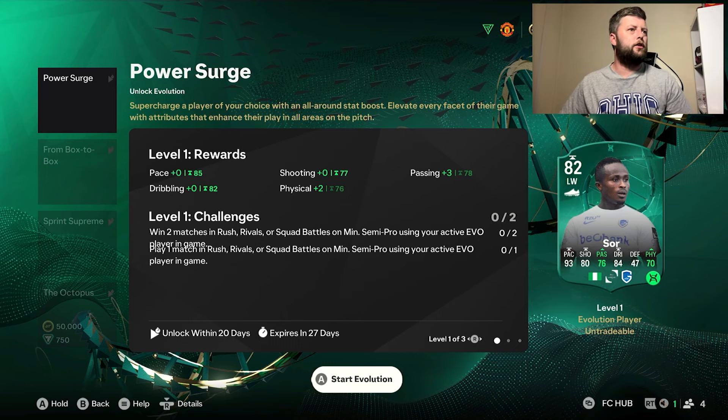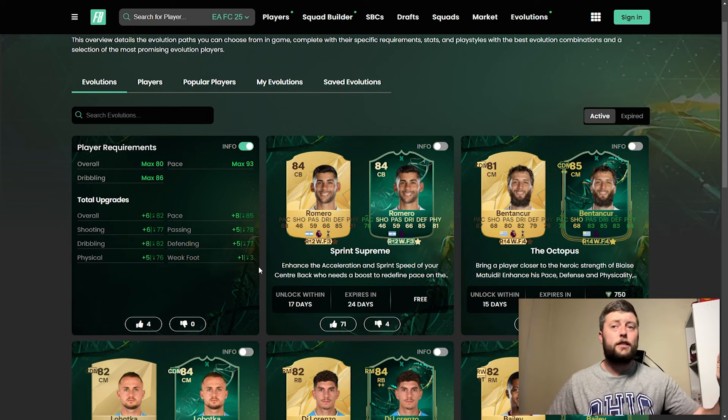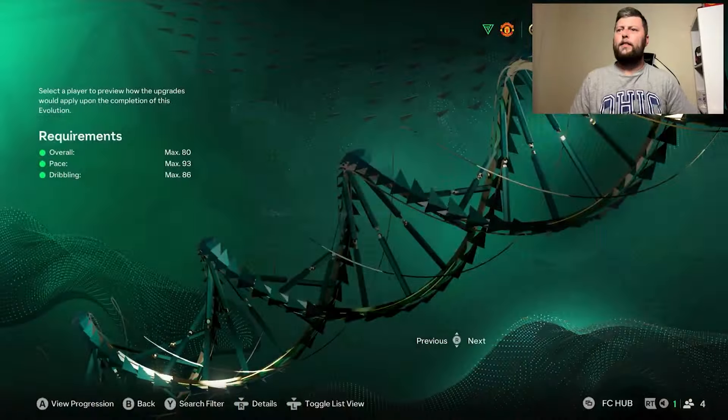We'll go into foot bin first because there's going to be limitations in loads of different things. The total upgrade is a plus six, which makes sense. So the best you can get is obviously an 82, meaning the maximum starting rating is a 76. So any 76-rated players should go to an 82 — four for the 80 and then two more.